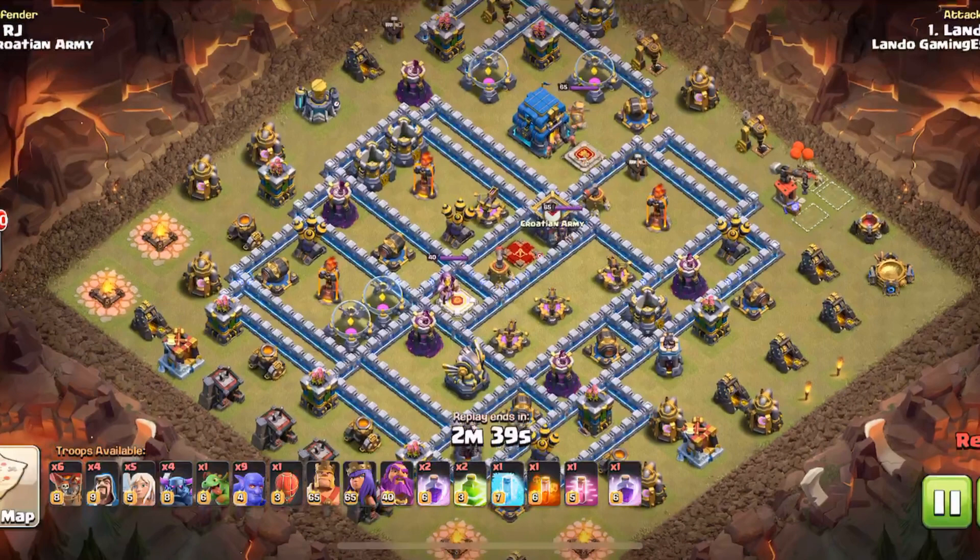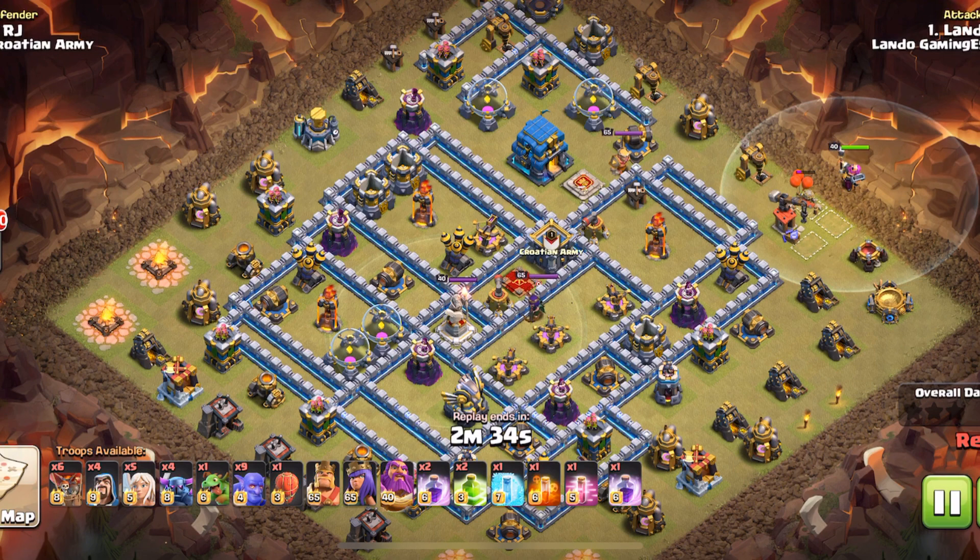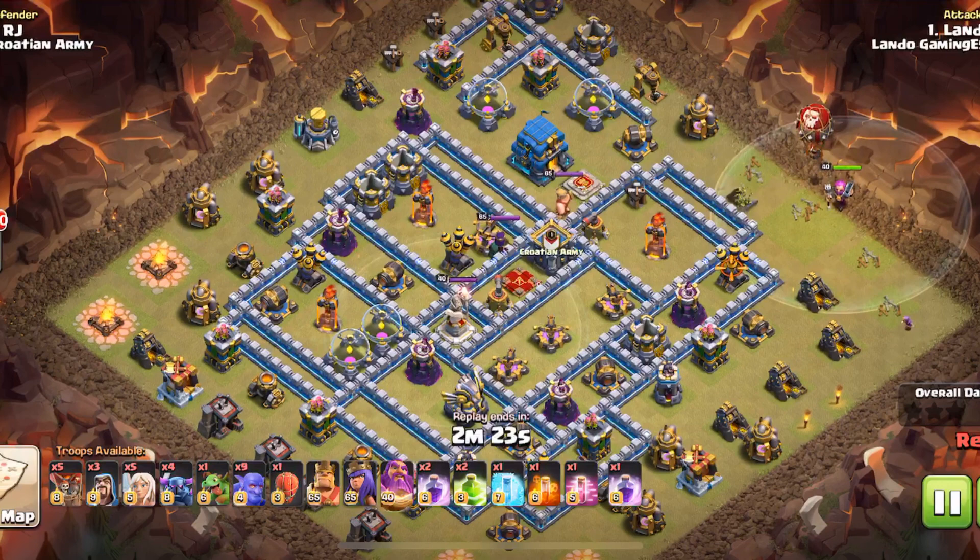Let's take a look at the first hit. I managed to triple the number one with a Pekka smash — pretty trendy attack at this point in the game. I decided to warden walk over here because I liked the value of trying to snipe off that inferno tower.